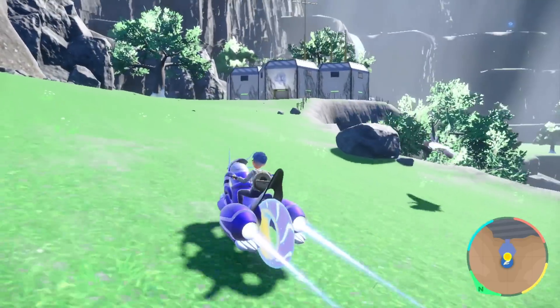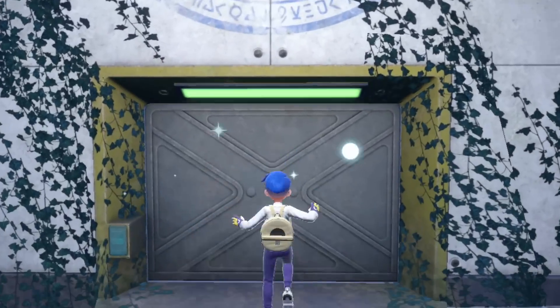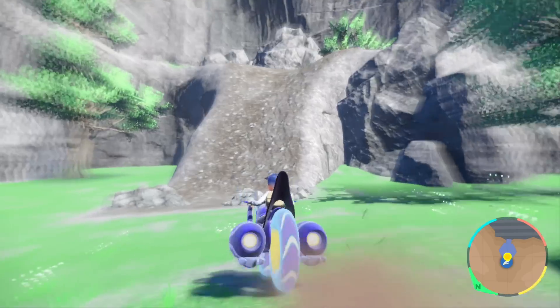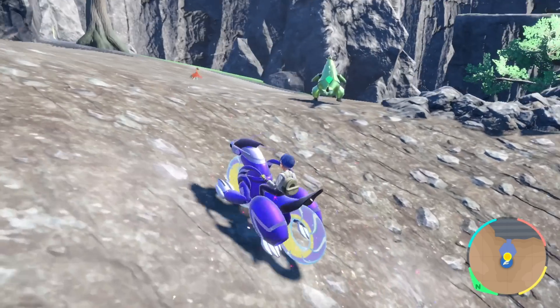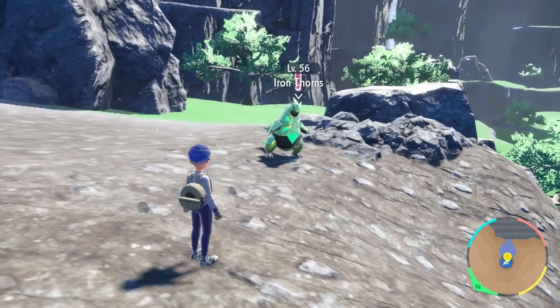From here, I recommend you return to the Research Center so you can use the Teleporter. I'm going to show you where to go next, which is a bit more secretive and harder to find. Before going back in for the teleport though, turn and look upwards to see this big dirt ramp. We're going to climb up this, and immediately upon climbing it, we found another Pokemon - Iron Thorns. So this is another location where you can find your Paradox specific types.